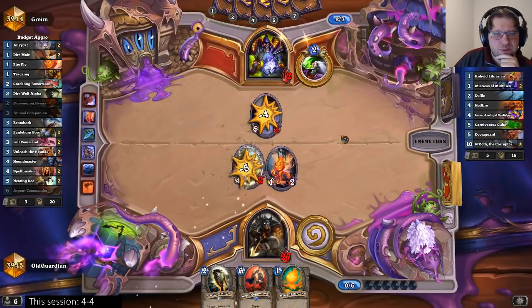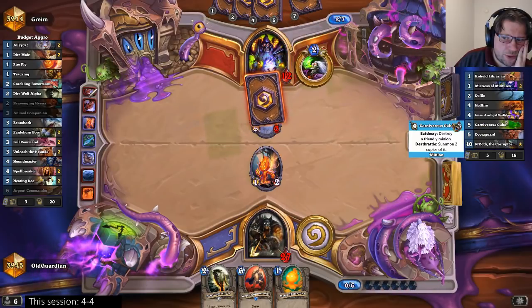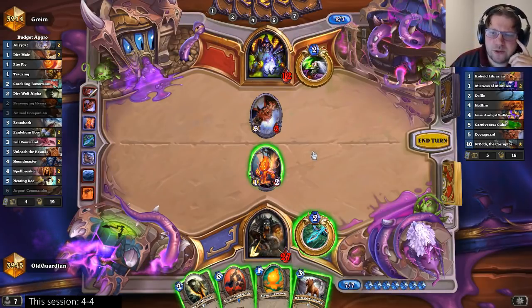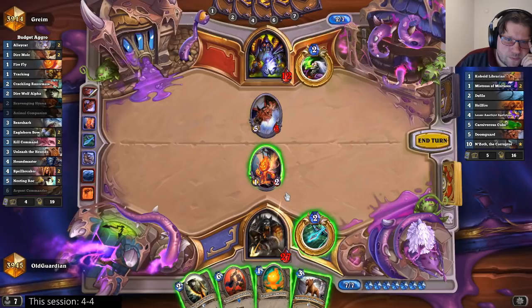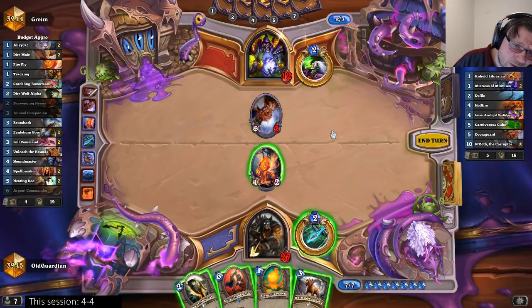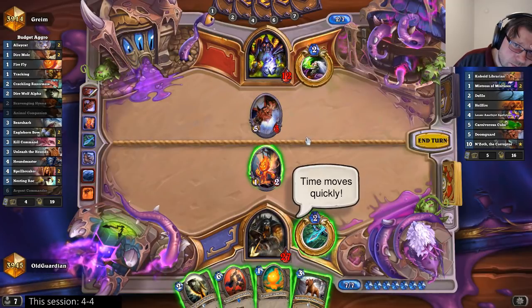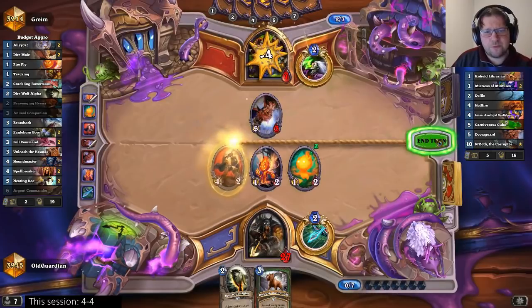Oh, that's an interesting move. Do I want to kill the Doomguard? Because he lost the cube. He could have Faceless. Oh, that's really interesting. If I kill the Doomguard, he cannot do anything with a cube or Faceless. Well, he can Faceless the Argent Commander. If I allow him to Faceless the Doomguard or cube it — that's a problem. If I push 5, that puts him down to 7. He Faceless is this, but in 2 turns he can play a Void Lord. I have to go face, because the risk of Void Lord is too great.